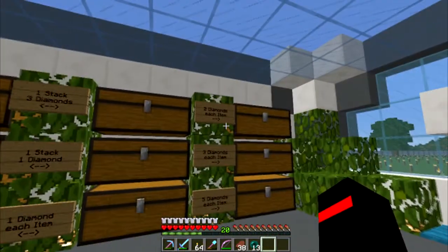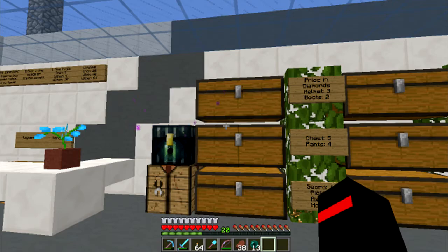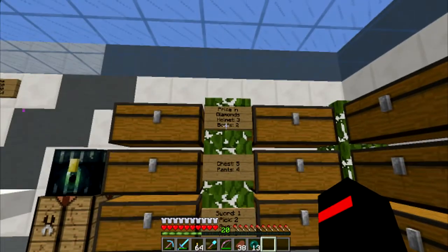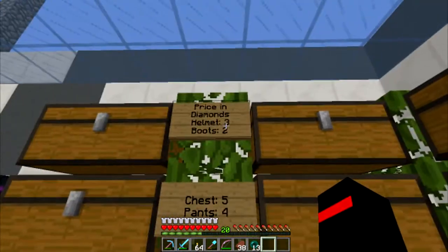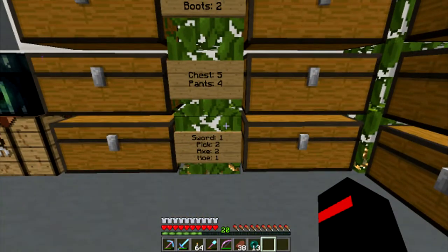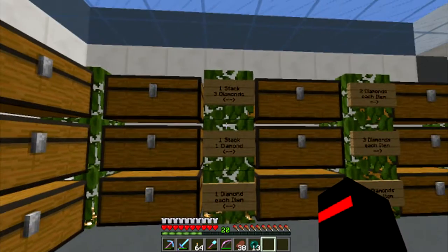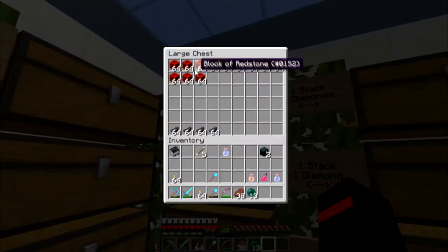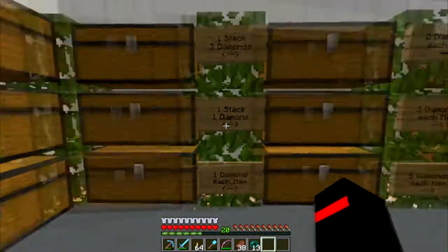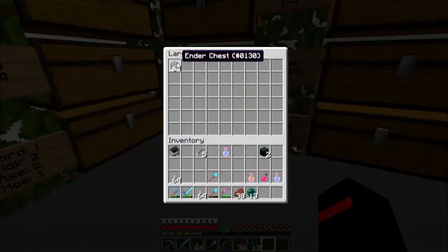What are we selling? We are selling all the things I'm able to get from villagers and my farms. For example, diamond gear - I get it from my villagers for emeralds if I trade, so I'm selling it for about half the price. Helmet: five, chestplate and pants: three, boots: two, sword, pick, axe and hoe - two diamonds each. Ink sacs, redstone blocks, and glowstone - one stack per diamond. Quartz and clay, one diamond each item. I've put emeralds in for now.